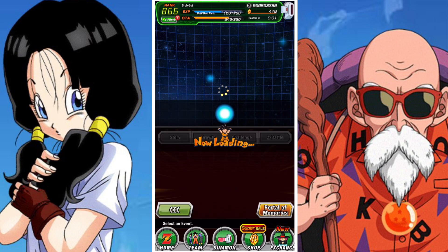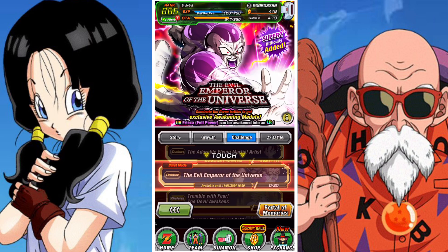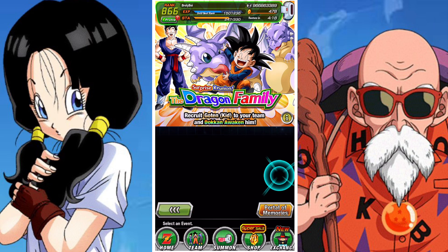For those who don't know, Icarus is a character from Dragon Ball Z that spent a lot of time with Gohan and Goku — just a pet basically.